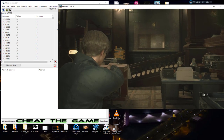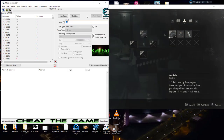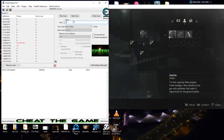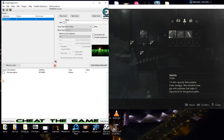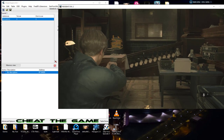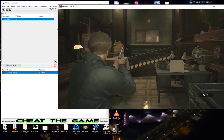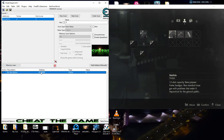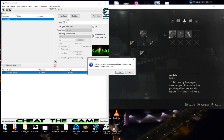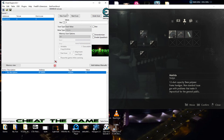So let's go ahead and decrease the value - we went down to nine. We scan again and we're down to seventeen, eight, and we're left with one address. Let's just freeze that value and see if it stays there. It's holding steady at eight - very good. So you can see I found the address.